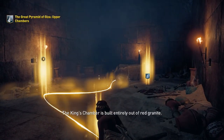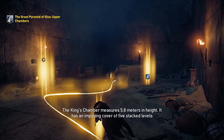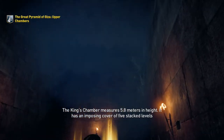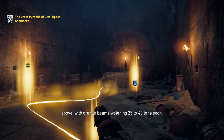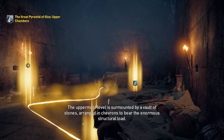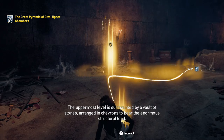The king's chamber is built entirely out of red granite and measures 5.8 meters in height. It has an imposing cover of five stacked levels above, with granite beams weighing 25 to 40 tons each. The uppermost level is surmounted by a vault of stones arranged in chevrons to bear the enormous structural load.